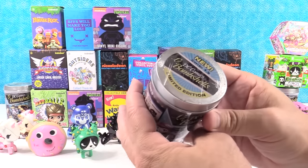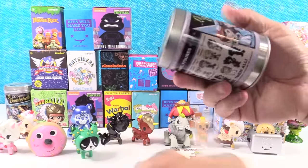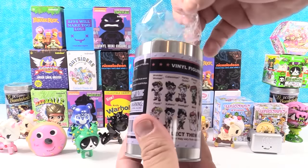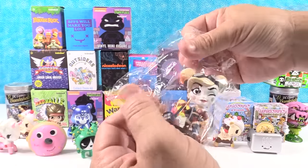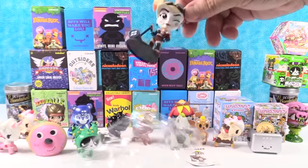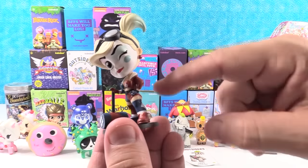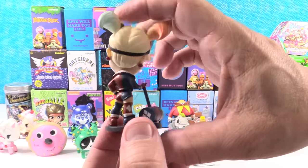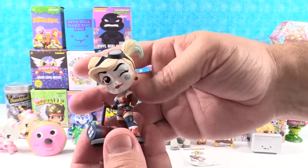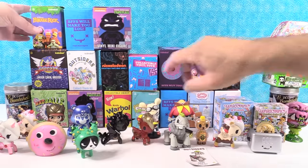Opening another DC Bombshells Series 1.5. I'm hoping for Batwoman. I got a Harley! Harley Quinn is awesome — always fun to get her. She has the alternate paint job, all red and blue, and her hair is lighter colored at the tips. Very cool. I'll put her there by Dr. Robotnik — she can use her mallet to smash Sonic.